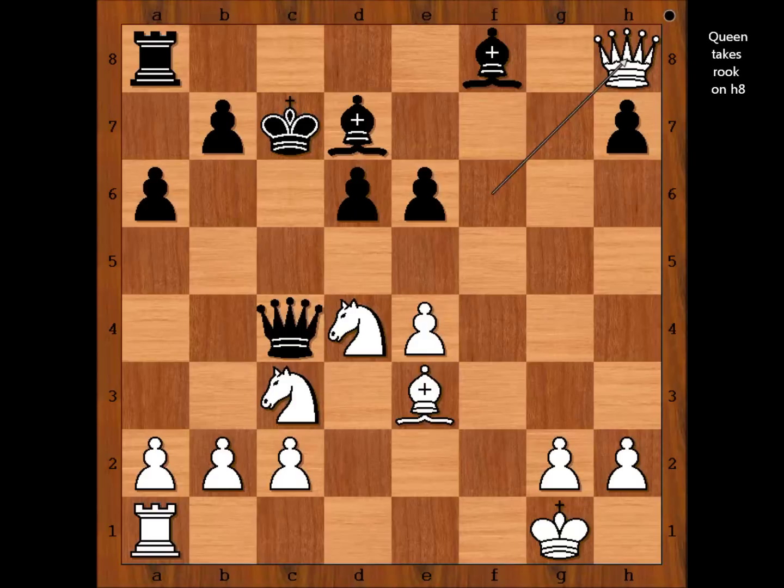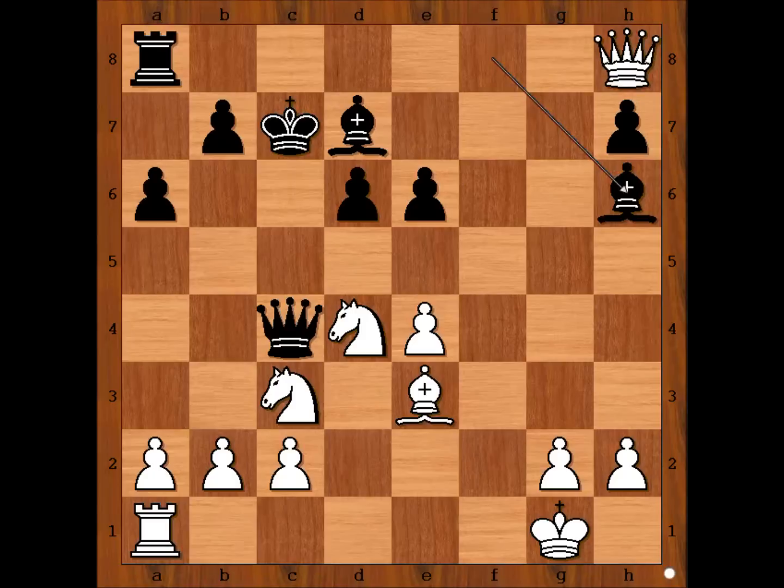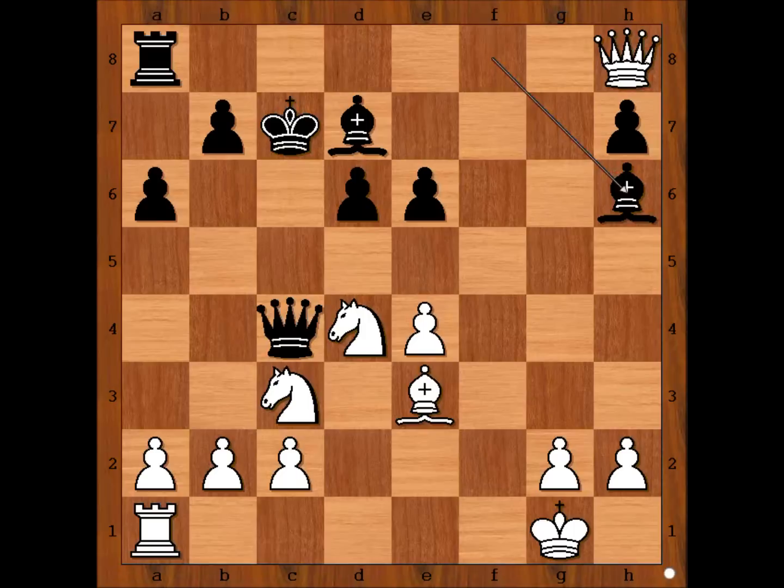Queen to h8, and white is now better materially. But the battle is not over yet. Black appears to play bishop to h6, discovering the attack on the queen, threatening bishop takes bishop. So if bishop takes bishop, rook takes queen — this is out of the question. And if queen takes rook, bishop takes on e3, check, king to h1, bishop takes knight. So what is the best move for white in this position? What would you do? Do you need to pause the video again?